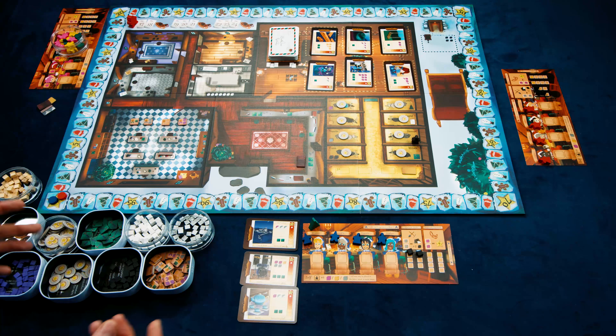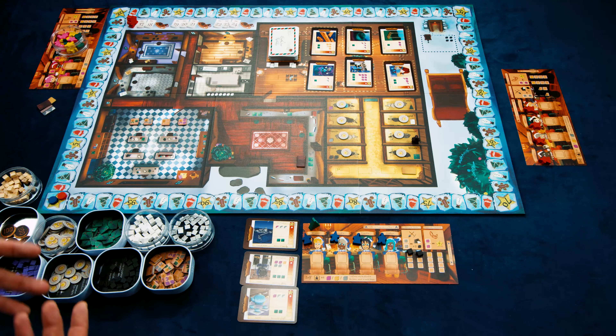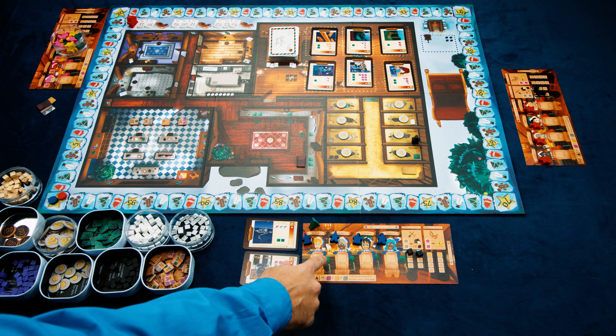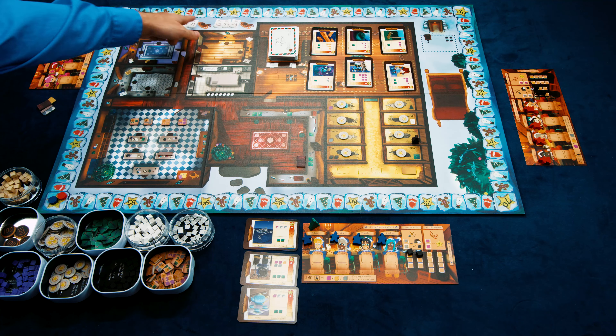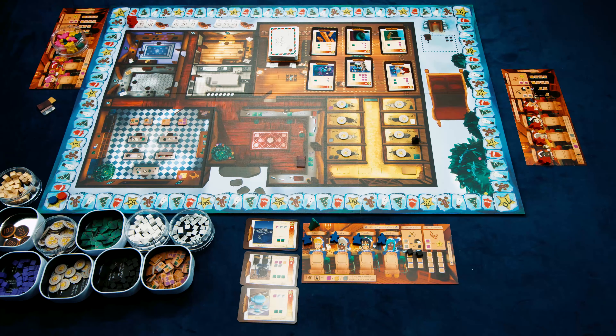Santa's Workshop is a worker placement game for two to five players where players will be taking a team of elves trying to make gifts that the children want for Christmas, being rewarded with Christmas cookies which are the victory points of the game. The game itself is played over nine rounds with some special scoring happening every third round.